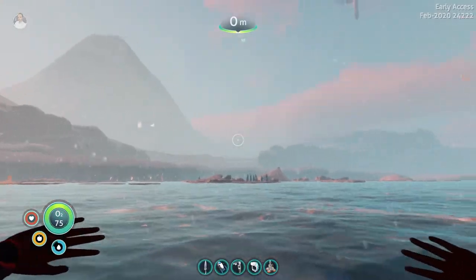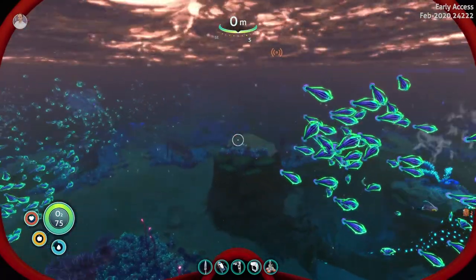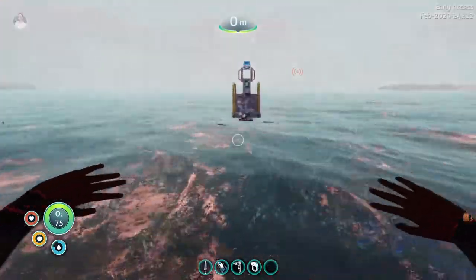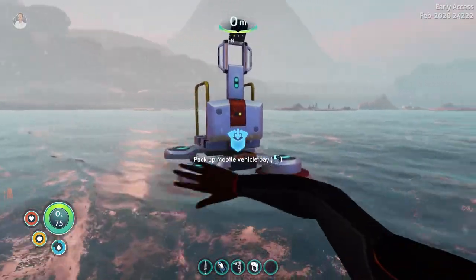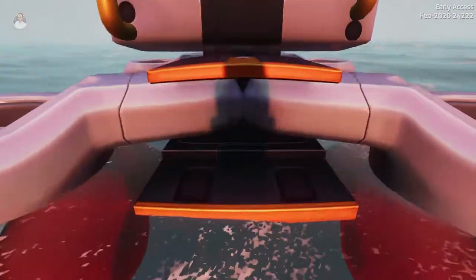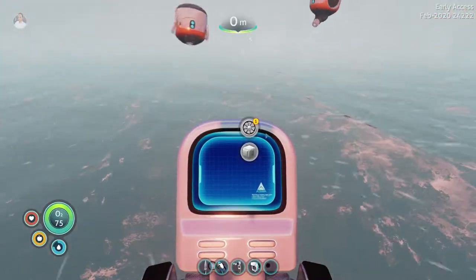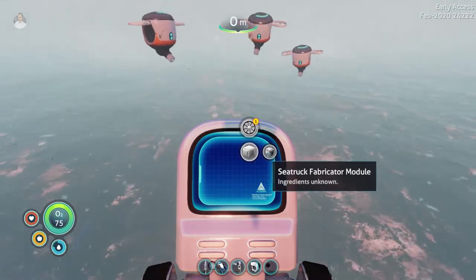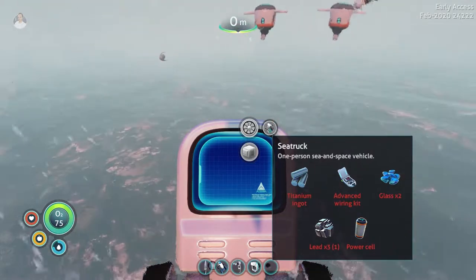Welcome back! First let's get some air, and second — we have the mobile vehicle bay! Let's go ahead and launch it. There we go, now that looks cool. We got our little drones — let's see what we can build. Vehicles and modules — oh, a sea truck fabricator module! Yes, I remember that, and the sea truck itself!